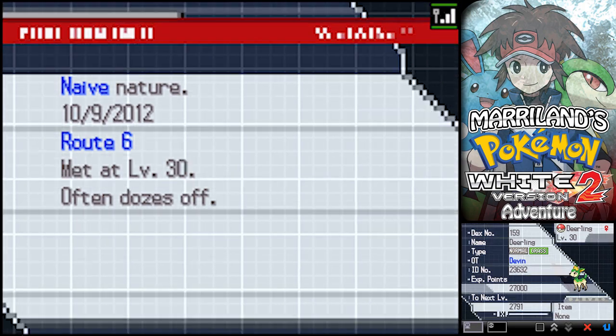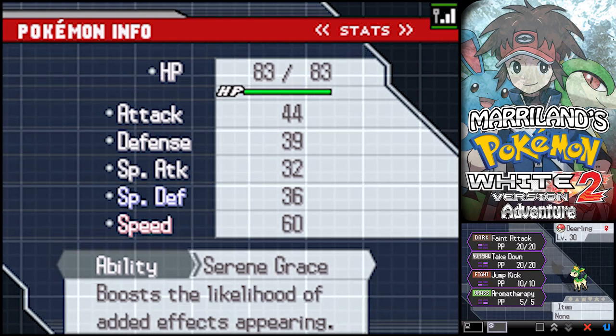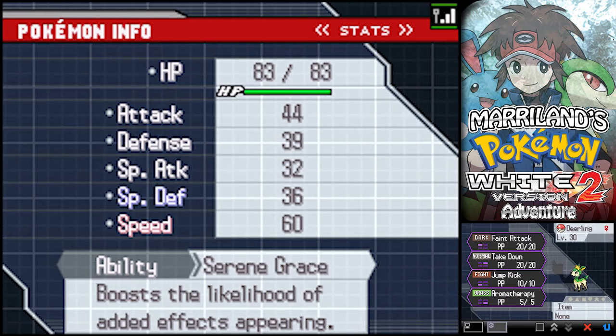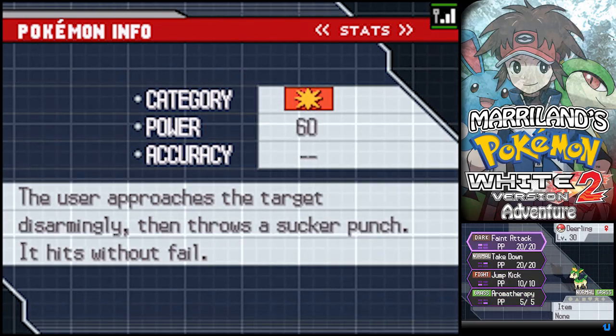The Deerling's ability is Serene Grace - it doubles the chances of getting a move's additional effect. Very nice! It's level 30, so you can use it right from the get-go. It evolves in just a few levels - I think it's around level 34. It doesn't take too long to evolve.